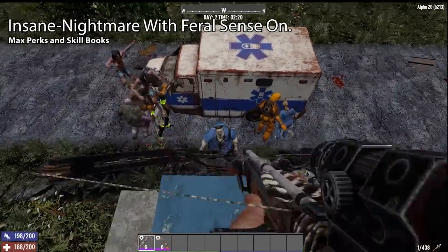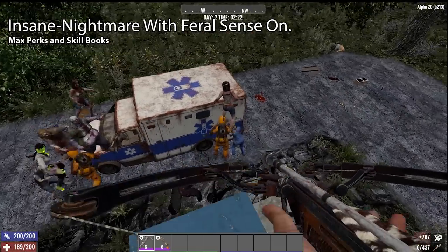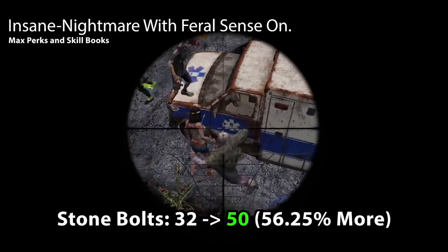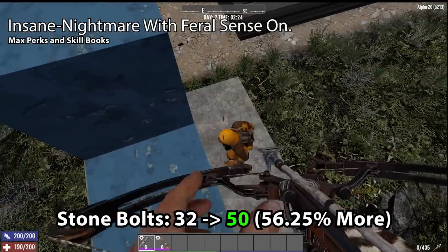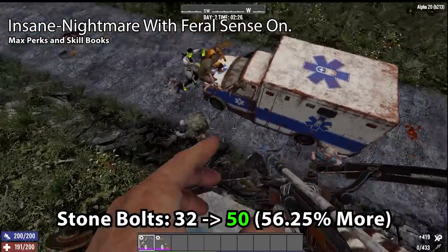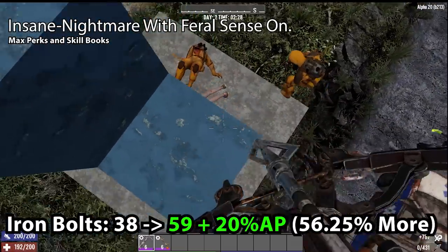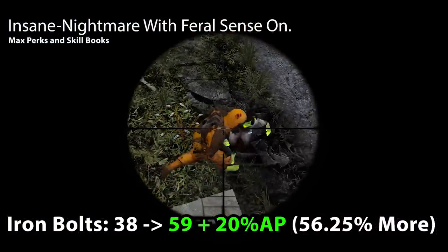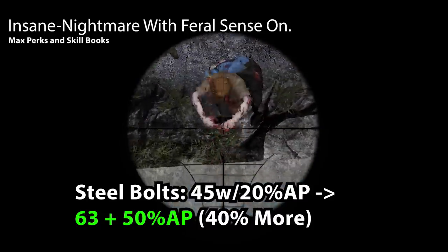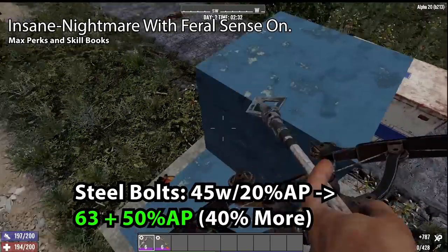The arrow buffs are so extreme that Alpha 20's stone arrows now have a higher base damage than Alpha 19's steel arrows — a huge increase. Now let's check the bolts. Stone bolts have gone from 32 damage up to 50, a 56.25% increase. Iron bolts have gone from 38 damage up to 59 with 20% armor penetration — a 55.25% increase in damage.